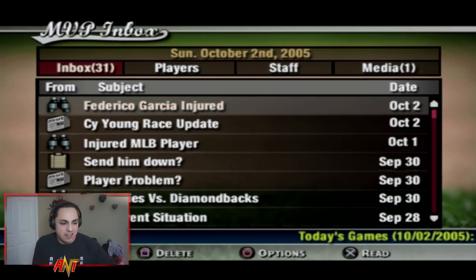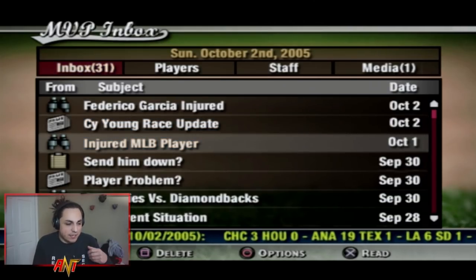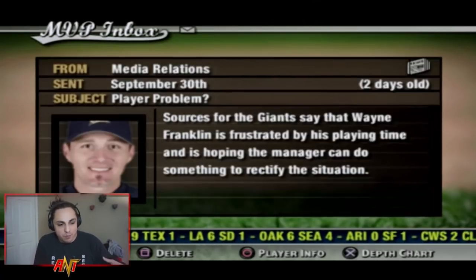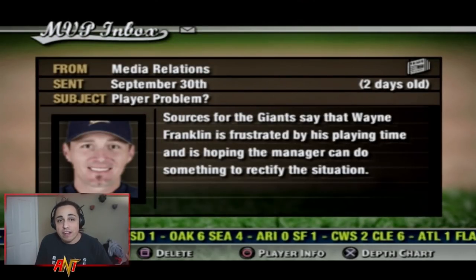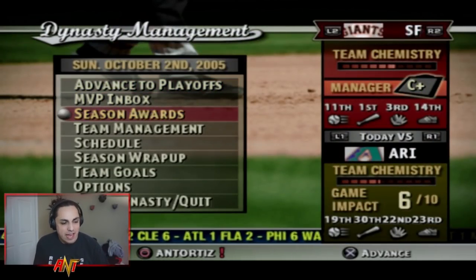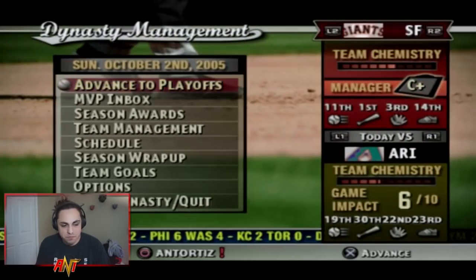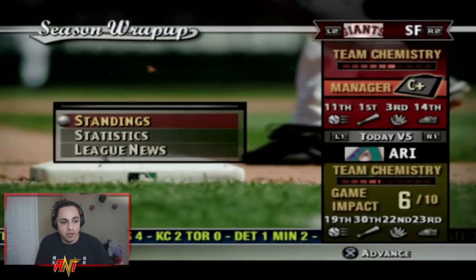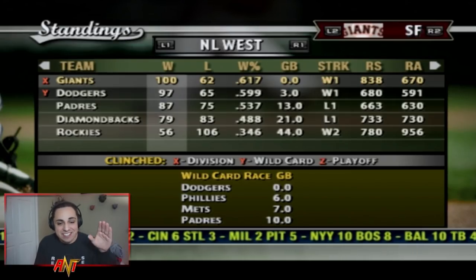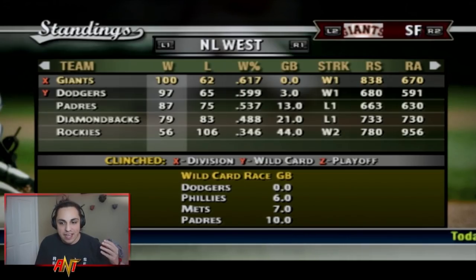Season one is over. The game gives you inbox emails throughout the season — Cy Young updates, injury reports, morale notifications. There's a morale system in this game which affects things. Looking at the standings, we won the division going 162, so we're in a good spot and don't really need to change the team too much.